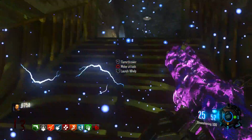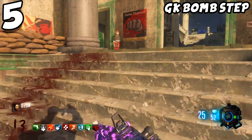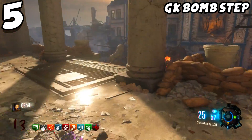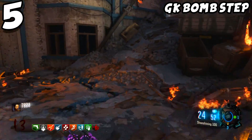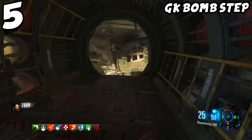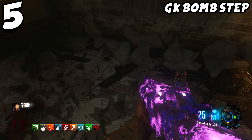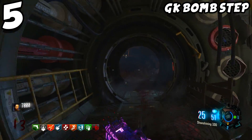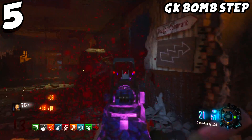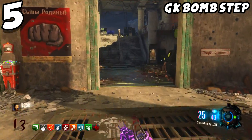Coming in at number 5 on my list, I have the Gorod Krovi Bomb Step. This is one I didn't have on my list originally, but after asking on Twitter, a lot of people mentioned it. When Gorod first came out, I died from this step way too much. The Gorod easter egg is probably the hardest easter egg in Black Ops 3, and the Bomb Step is very easy to die from — it can kill your entire team or wipe you out solo.